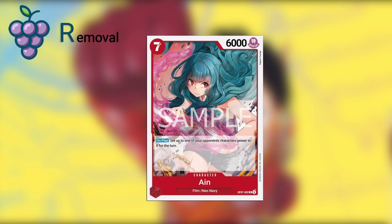Then into the OP07 cards, we have Ain — a seven-cost, 6,000 power body. This is a little bit of an unconventional removal: on play, set up to one of your opponent's character's power to zero for the turn. So if an opponent has swung with a big body, now it is a zero-power body and you can swing your leader or a smaller character into it and remove a big threat. That is why I consider this more so a removal piece, even though it doesn't say KO something.